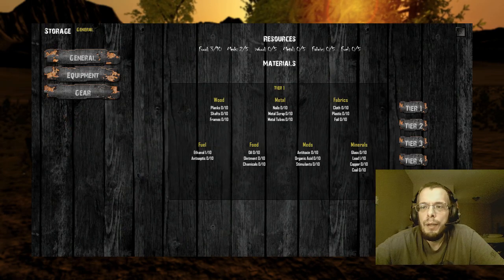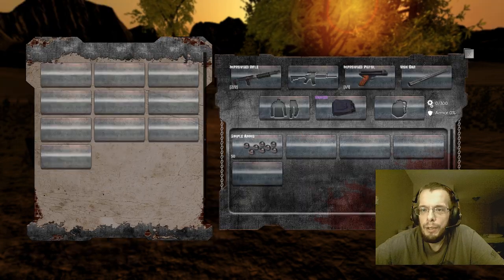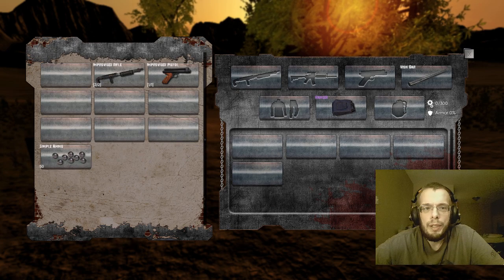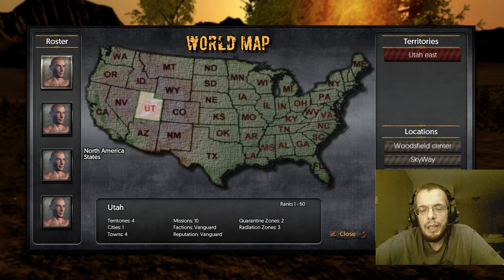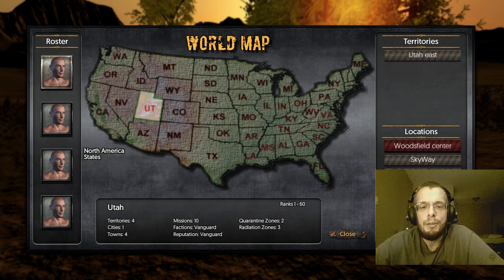Not a problem. One thing I always do before I go out is I don't use the improvised weaponry — I always at least throw it in my storage. Let's get started. To start out I prefer going to the locations down here. You can go to the territory but then you don't find as much because you've got a lot more running around to do. These are actually either in town or on a highway.